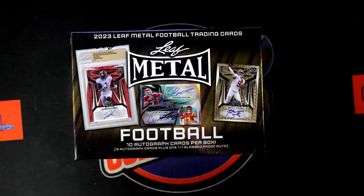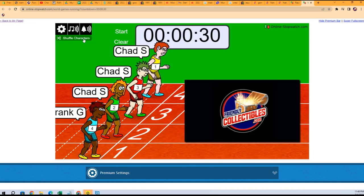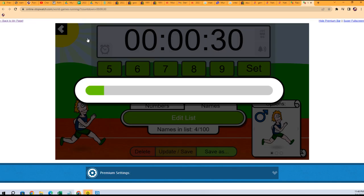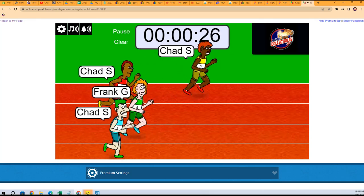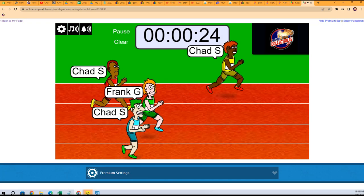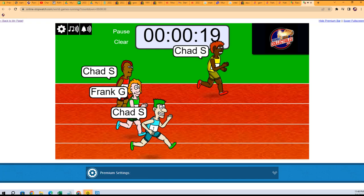First thing we're going to do is go right on over and do this filler beast. We're going to shuffle seven times: one, two, three, four, five, six, and seven. Off to the races. Winner's going to get two spots in the break — so two spots are up for grabs.